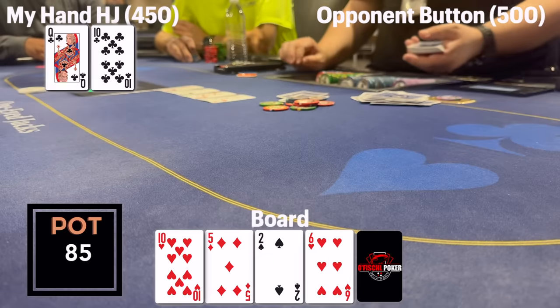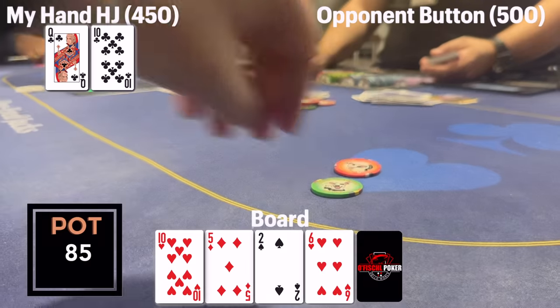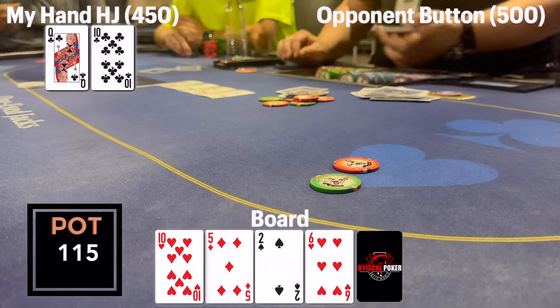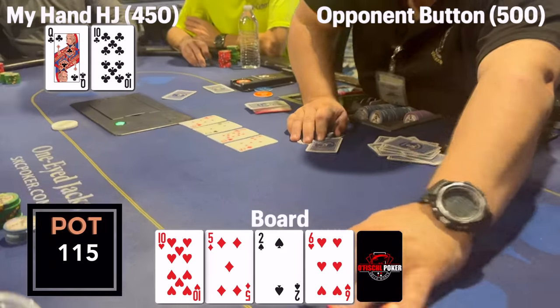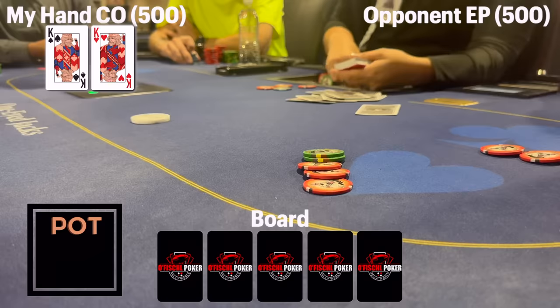The turn is the six of hearts — now there are two hearts on board, we need a little bit more protection. If my opponent has any two hearts, we can get value. Maybe pocket eights or nines doesn't feel comfortable betting a ten-high board but may be compelled to call facing a bet. So I delay c-bet, down-bet to 30, trying to get those ace-high holdings in there, but they fold. We take down a decent-sized pot.